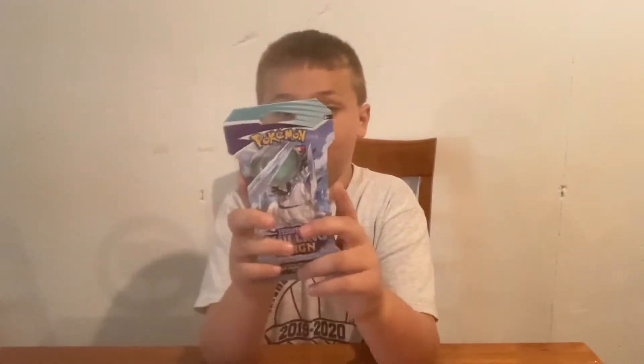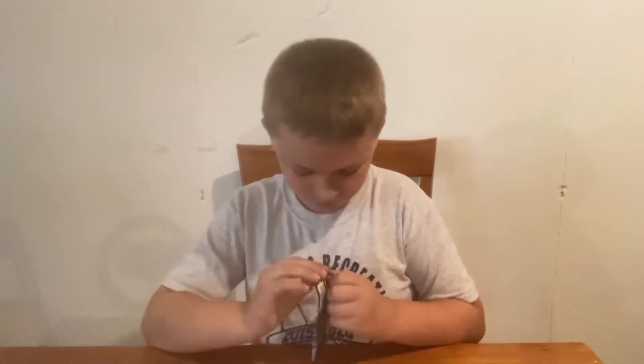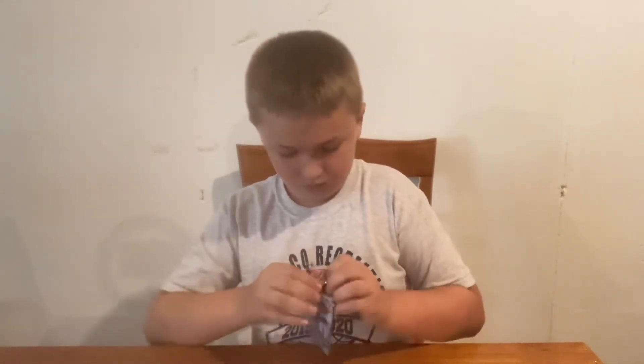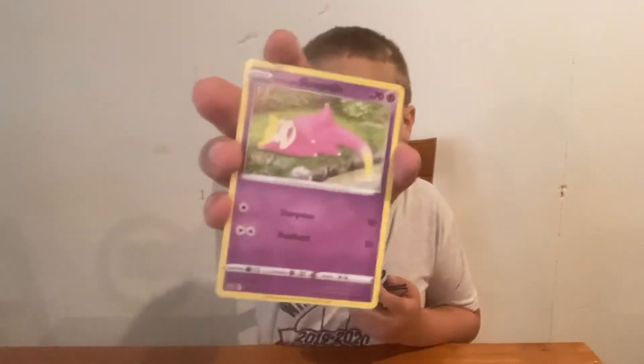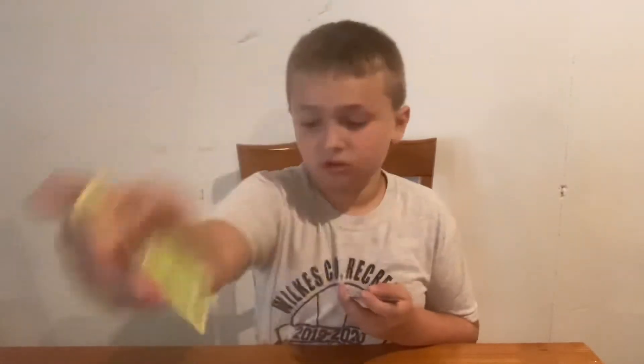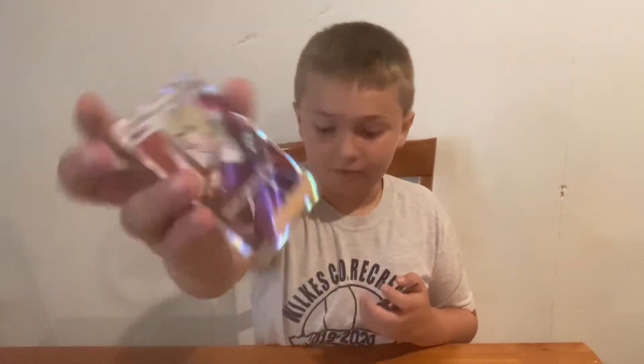First I will do an Ice Rider Calyrex cardboard style with a Galarian Articuno pack style. Cards pulled: Blitzle Rapid Strike, Qwilfish, Single Strike, Galarian Slowpoke, Nidoran, Single Strike, Clobbopus, Reverse Holo Impact Energy Single Strike, and to start it off, Agatha Full Art Trainer.